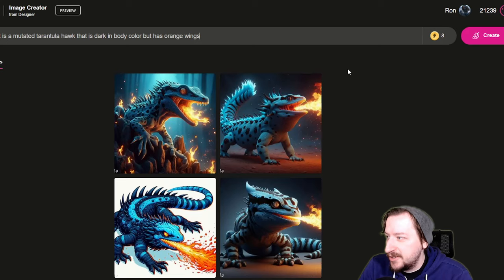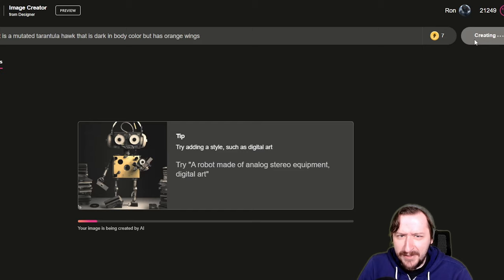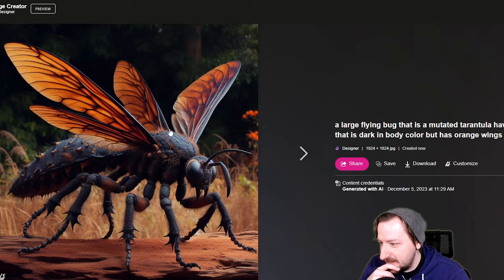Alright, up next is gonna be the Cazador. A large flying bug that is a mutated tarantula hawk, that has a dark body and orange wings. I've actually seen tarantula hawks in real life - they're pretty cool looking, although I've never really wanted to get all that close to them, because they can sting and apparently it's extremely painful. They do actually appear where I live, and I technically live very close to where Fallout New Vegas would take place.